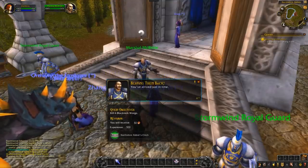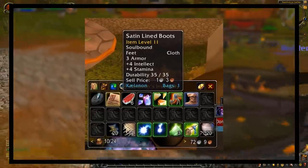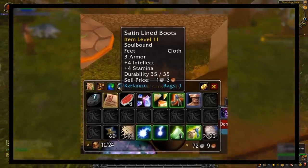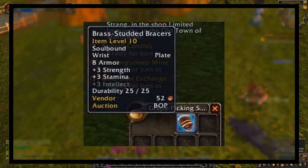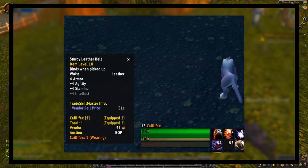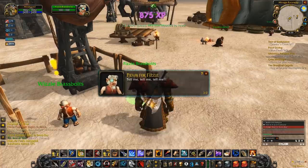When Blizzard did their first stat squish and changed all of the stats on gear to compensate, there were a lot of reports of white quality items from quests incorrectly having stats on them. What probably happened was whatever formula they used to downgrade the stats on all the gear in the world probably applied stats to certain item levels of gear, and accidentally gave stats to some quest reward items that were common quality, where normally they'd have no stats at all. Eventually, all of these items were fixed, and none of them have stats on them anymore.